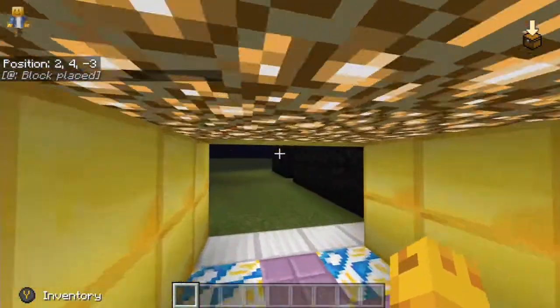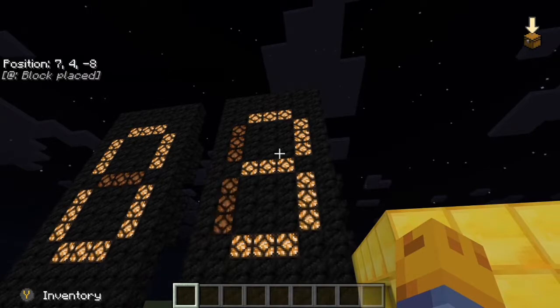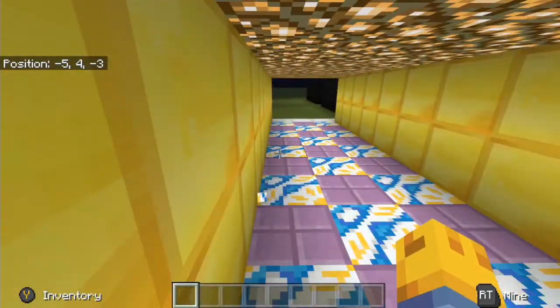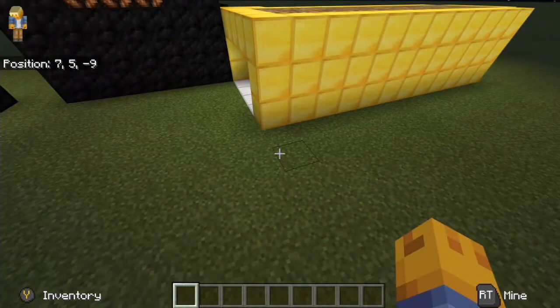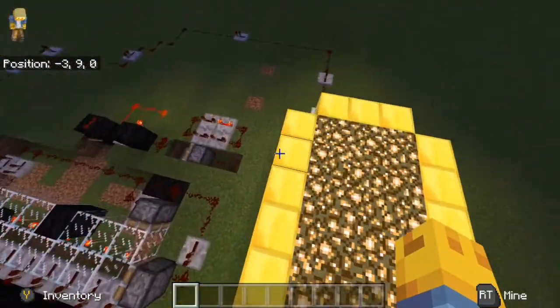I'll show you how it works. I'm going to turn the on button on — it'll say block place because there's going to be a redstone block placed. And if you want to turn it off, it'll just stay like that.